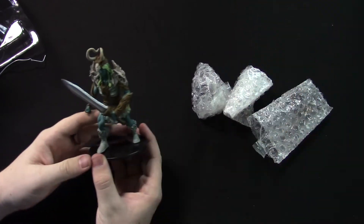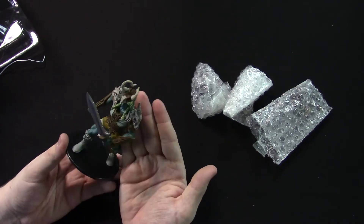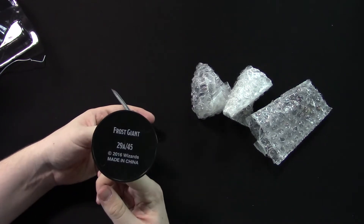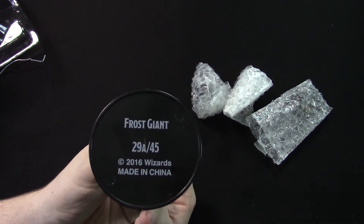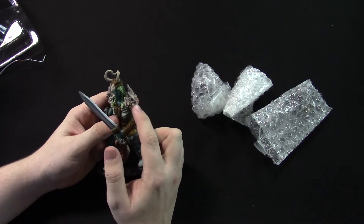You can see based on the scale — hold up — yeah, you can almost see the scale just from how it looks on camera. These guys are huge, which appropriately makes sense since they're Giants. This is number 29a of 45 — this is a Frost Giant, obviously made by Wizards of the Coast and WizKids.